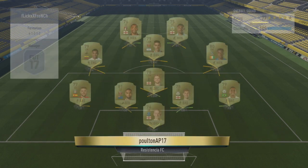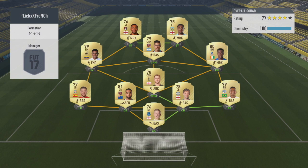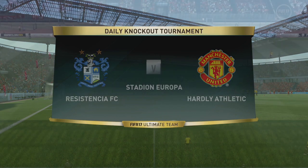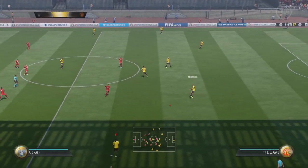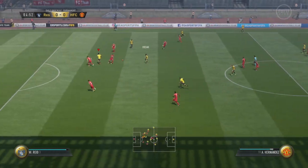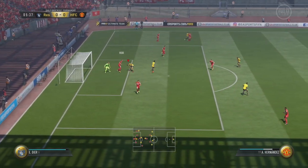The first game we're going into Fut Champs just because it's there — it's a nice caliber of opponent. He's got a pretty decent starter Premier League side in the same 4-1-2-1-2 formation: Pickford, Danilo, transferred John Stones, Reed, Moreno, and a couple of pace strikers — Soria and Wilson. Hopefully we do the business and get a win.